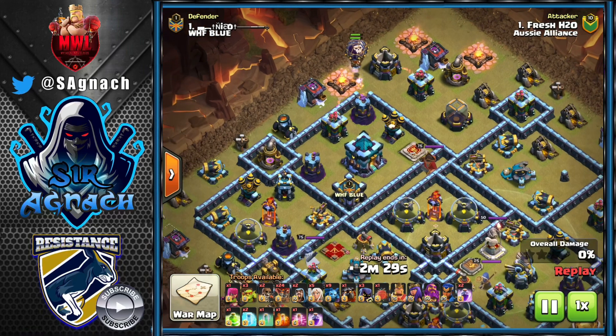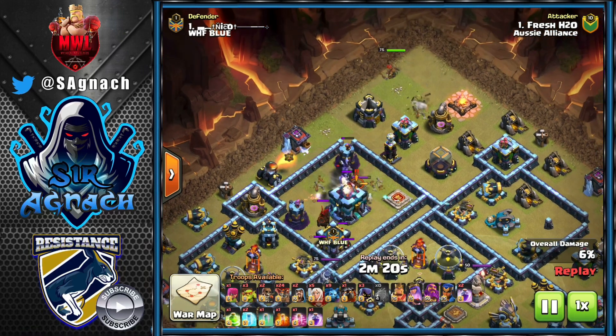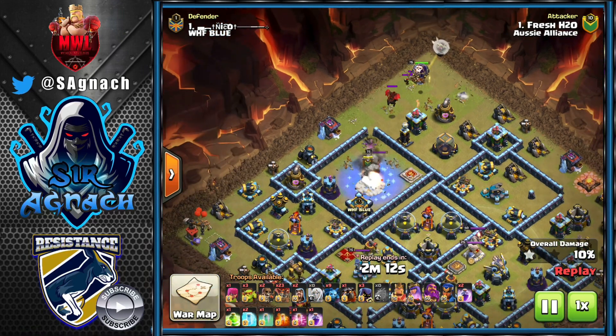They came against Fresh and had a 90% two-star, then Fresh came himself with the queen charge Lalo. He starts with a few loons to send his blimp for the Town Hall — gets it down. The blimp also kills the headhunters from the CC, and the sneaky goblins from the blimp end up getting rid of the Town Hall.